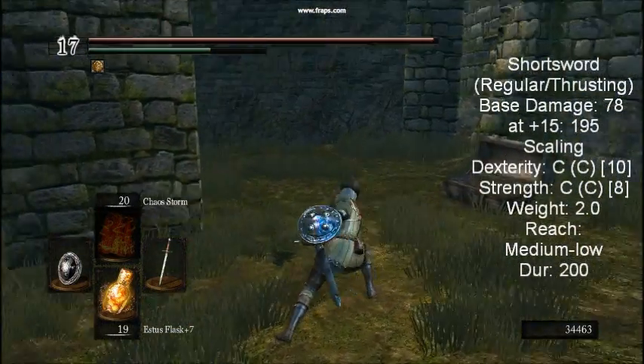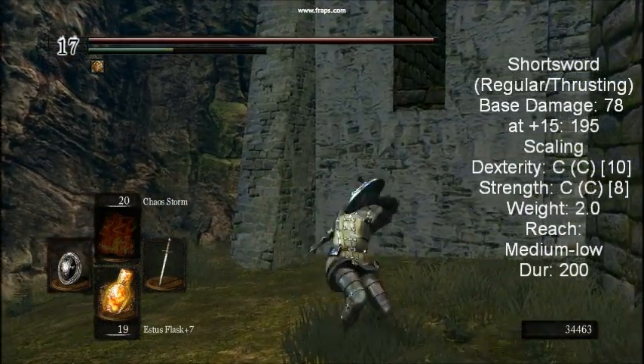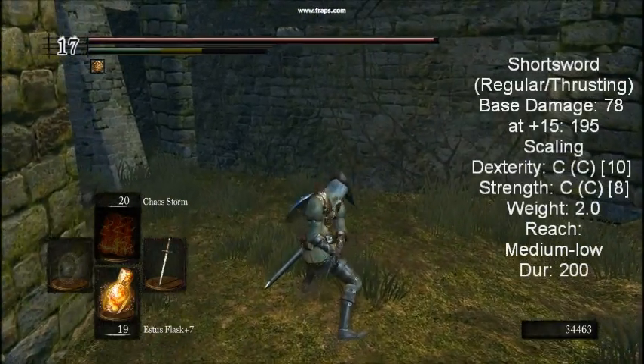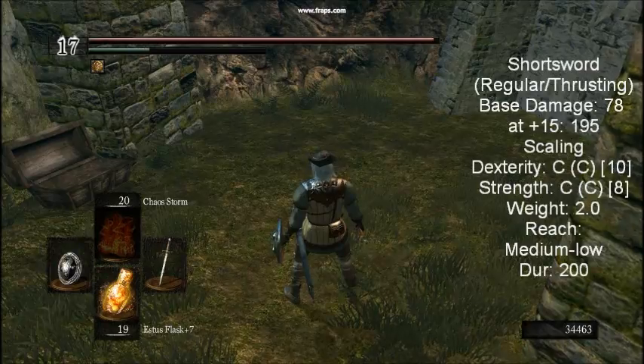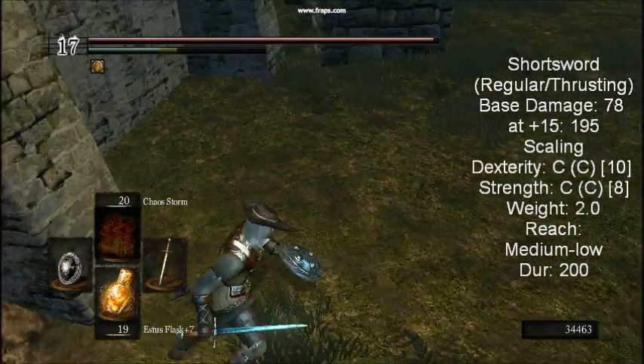The short sword is a starting weapon for the archer. It is sold by the undead merchant for 600 souls, or can be acquired from various hollows found early in the game. Its moveset is identical to the longsword, but it features slightly lower damage, shorter reach, and a lighter weight at 2 units. Personally, I would just recommend the longsword over this one.